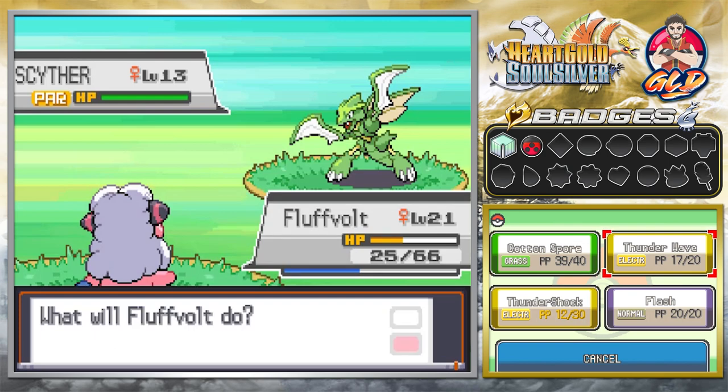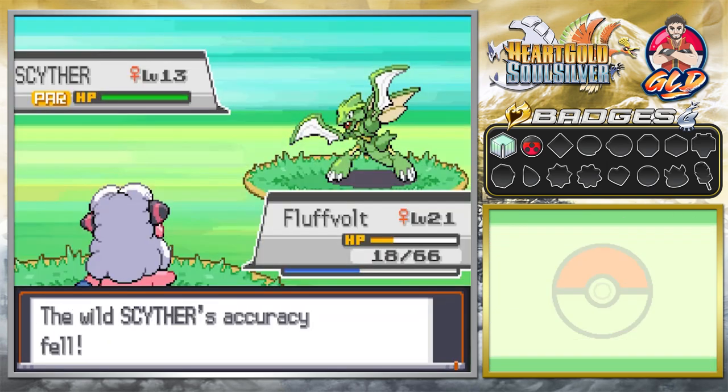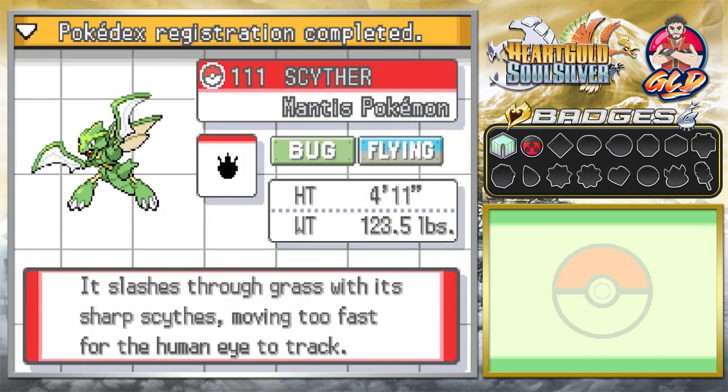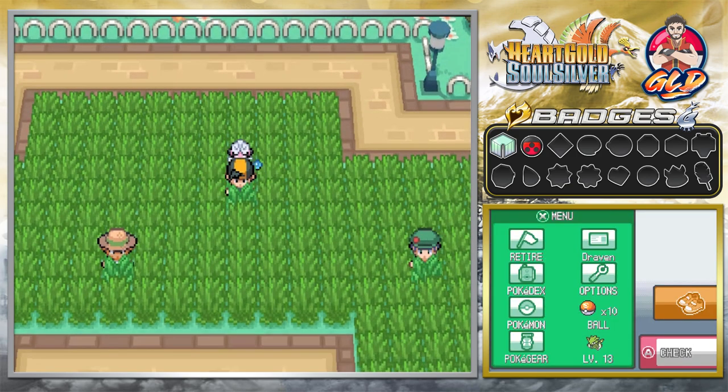Okay, so here we are and we found ourselves a Scyther — not the biggest leveled Scyther, but a Scyther nonetheless. We're gonna paralyze this guy and put a few Flashes on him so he doesn't try and hurt us. There we go — this Scyther is completely blind. My Fluff Volt is at level 21 because we had to make a whole bunch of Pokemon faint. We really need to capture this Pokemon right now. Come on — stay in the ball, don't be selfish. Okay, so we got ourselves a Scyther. The Mantis Pokemon — Bug and Flying. It slashes through grass with its scythes, moving too fast for a human eye to track. We're going to swap it out.